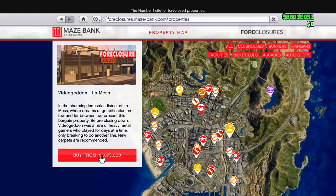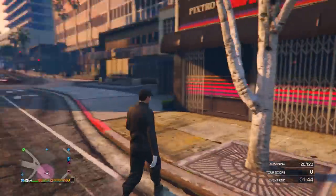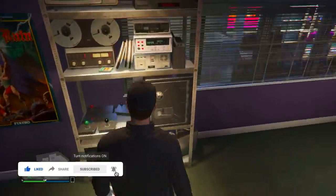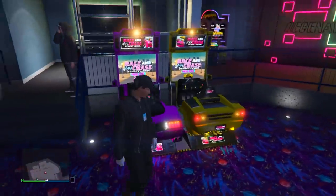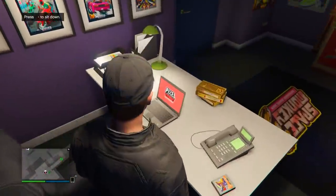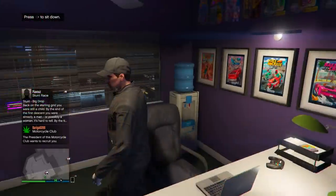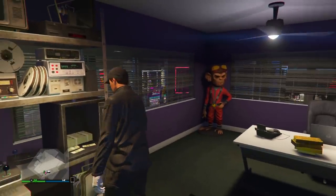If you have a bit more money you can get a pricier location, but I recommend saving as much as possible and going for the cheapest one. For vehicle recommendations, I suggest the Armored Kuruma, the Nightshark, or the Zentorno — great value vehicles. When you first get the arcade it's going to be completely empty with no arcade machines. The arcade machines are what generate your passive income, so you definitely want to get some. Just go to the laptop inside and you'll see all the different machines — cheaper ones and more expensive ones. The more games you buy, the faster the passive income.